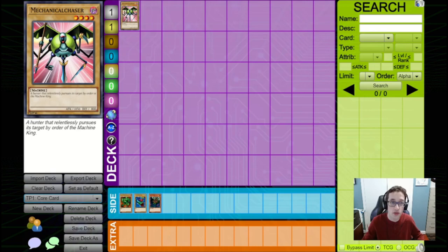Now if you aren't familiar, Chaser format is what I'm calling the format that happens right after Critter, where Tournament Pack 1 is released, which introduces some new cards, and one card in particular that is very influential.